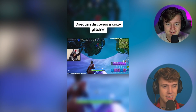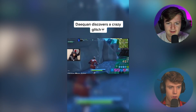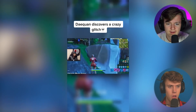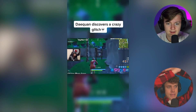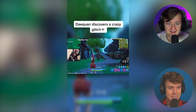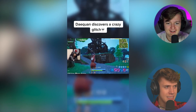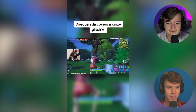Daquan discovers a crazy glitch — he's got balloons. What just happened? What in the world? What is happening to his arms, bro? It's like — what in the world? That is actually like scarring, bro. What am I seeing?